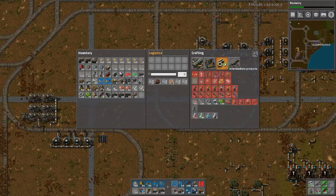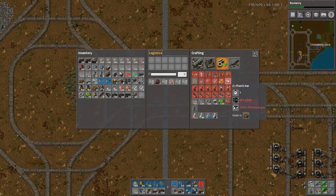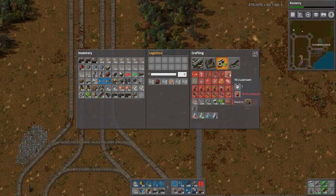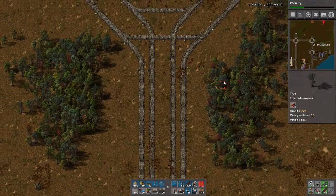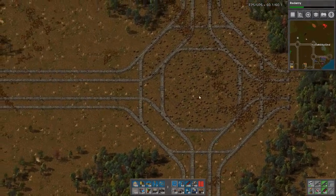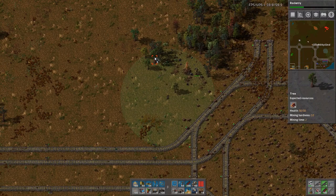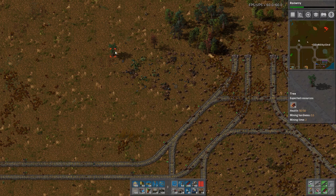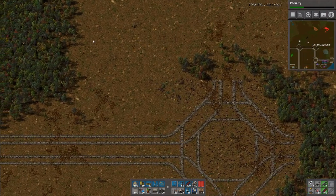So for plastic we will need petroleum gas and coal. And by the way, I will not create lubricant in a special location, because it's just heavy oil — so I will bring in the heavy oil and produce the lubricant locally. And my grenades are now strong enough to destroy trees with one hit, which is pretty nice, but I think I need a few more.